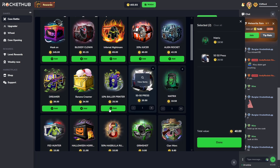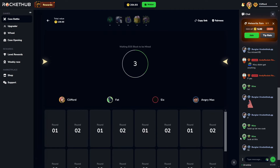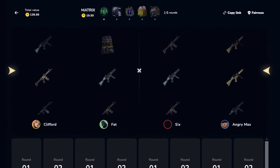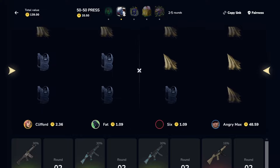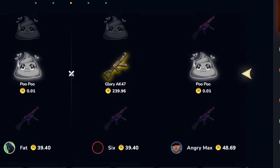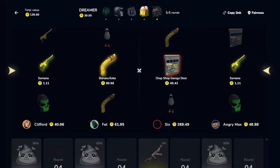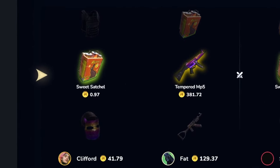Let's do this row and send it — we've got the Matrix 50/50, Press 10, Baller, Printer, Banana, Creamer, and a Dreamer. Comment below if you want me to open CS:GO cases on this site in future videos — I know a lot of you aren't really into CS:GO, and personally I don't know much about the skins either. We're very close — 10 on the left, please. No way they put a glory... a Banana Yoka doesn't even bring us back or come close.